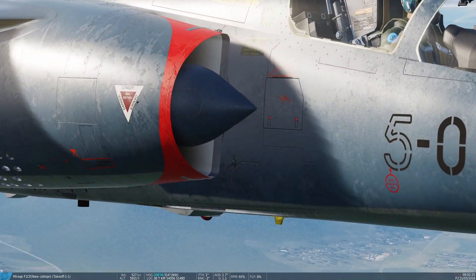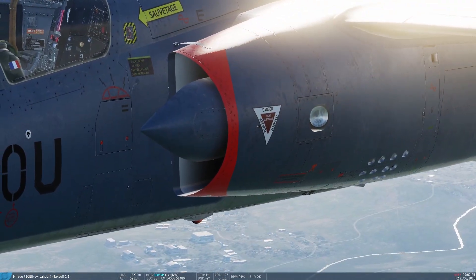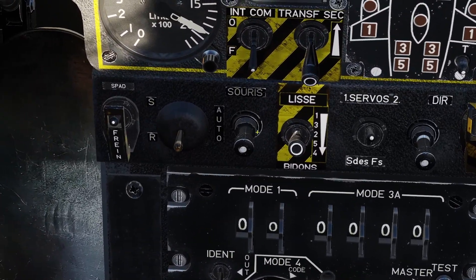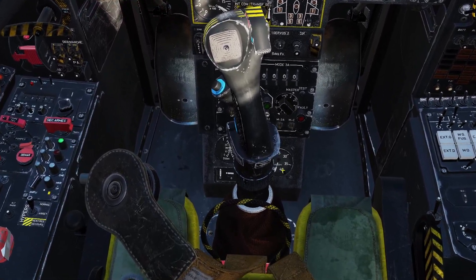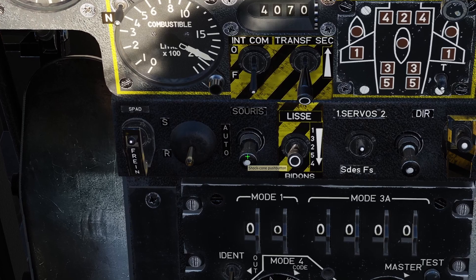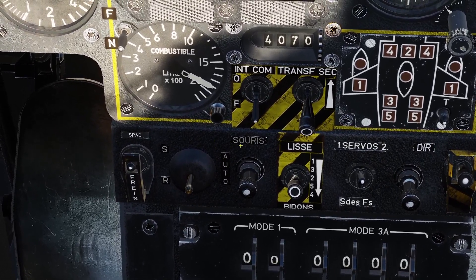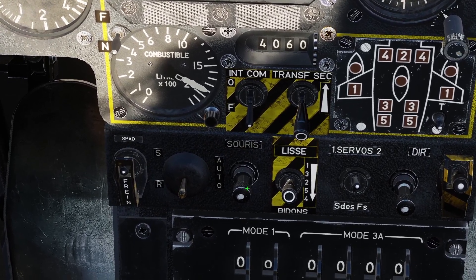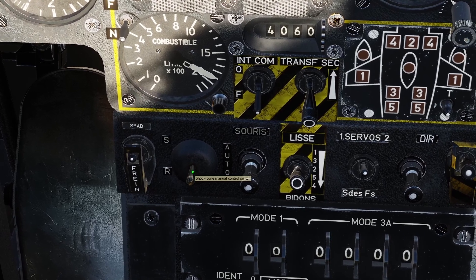The next control is for the shock cones on the left and right side of the plane. These cones can move forward and backward to control airflow into the engine. You can control them with these two switches. This switch, when pushed in, is in automatic mode — the cones will move automatically based on your speed. If you pull it out, it goes to manual mode and you can use the other switch to move the cones forward and backward.